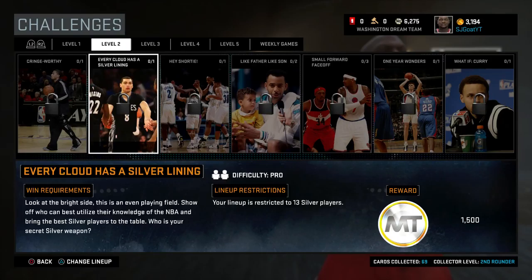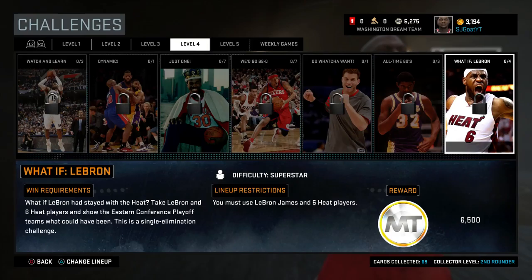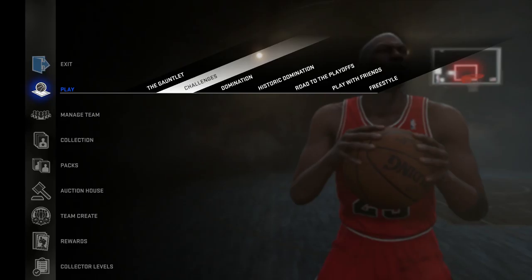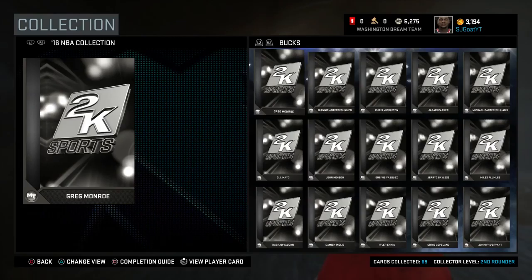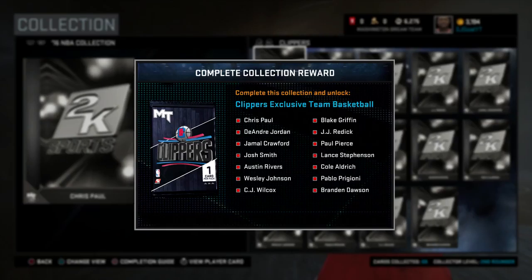Speaking of custom jerseys, put a restriction on the types of home and away jerseys. Make sure that all home teams have to have a lighter shade and all away teams have to have a darker shade. I hate when you run into MyTeam and you see teams with similar color jerseys — it's just distracting for everyone involved and doesn't enhance gameplay. So when you're making your jersey, it has to be a certain shade or variant of lighter or darker colors so there's no confusion in online play.